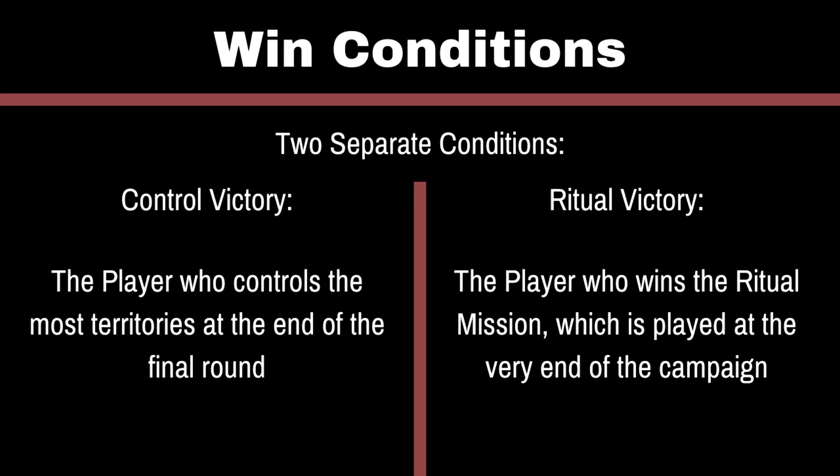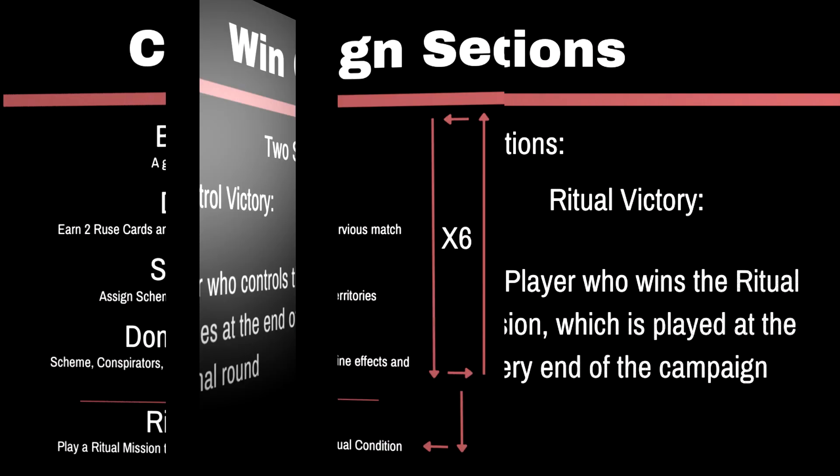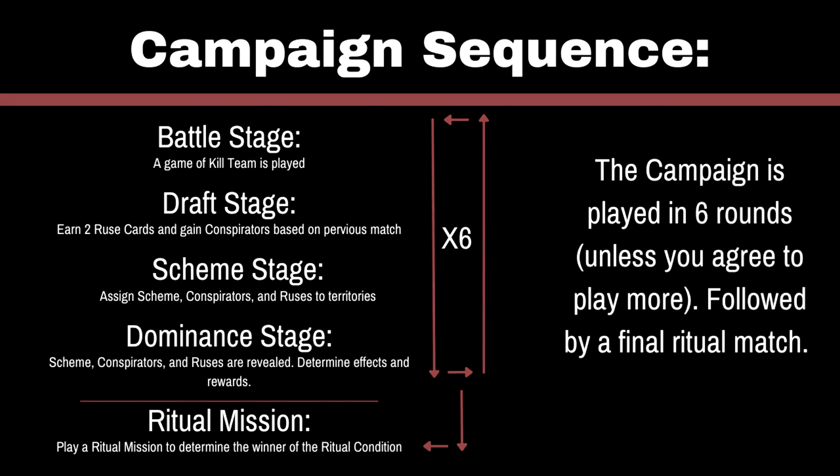Now we're all set up and ready to actually start playing the game. Here's the campaign sequence. Each round you start off with the Battle Stage, which is an actual Kill Team match. Then Stage 2 is Draft, where you get rewarded for how well or poorly you did in the previous match. Stage 3 is Scheme, where you play your resources that you gathered. And Stage 4 is where you actually see what everybody did in Stage 3, to see who has control and who's going to get bonuses for future rounds. You'll play through these a set number of times, then you play a ritual battle. Let's go through those in more detail, starting with Stage 1, the Battle Stage.